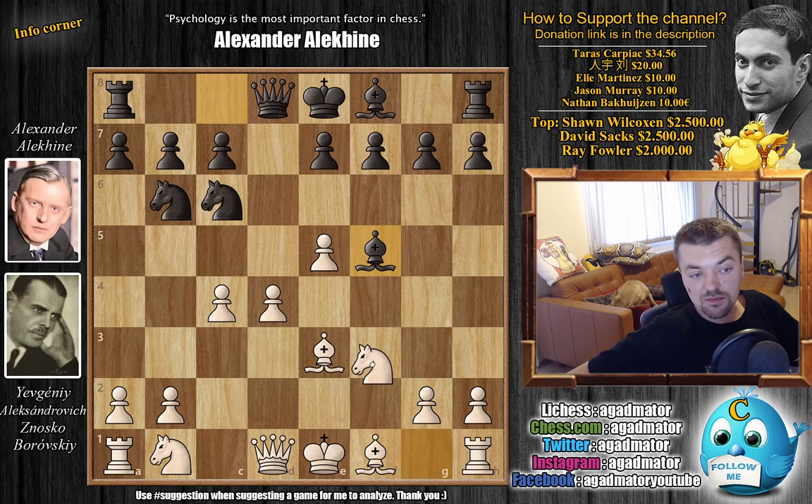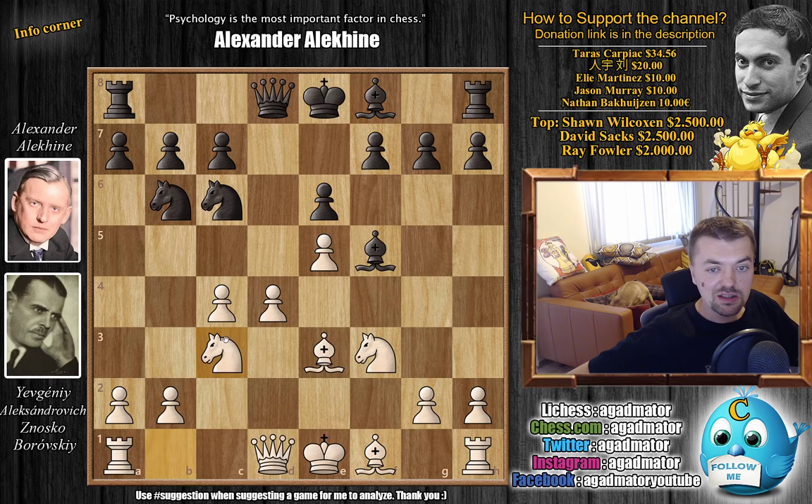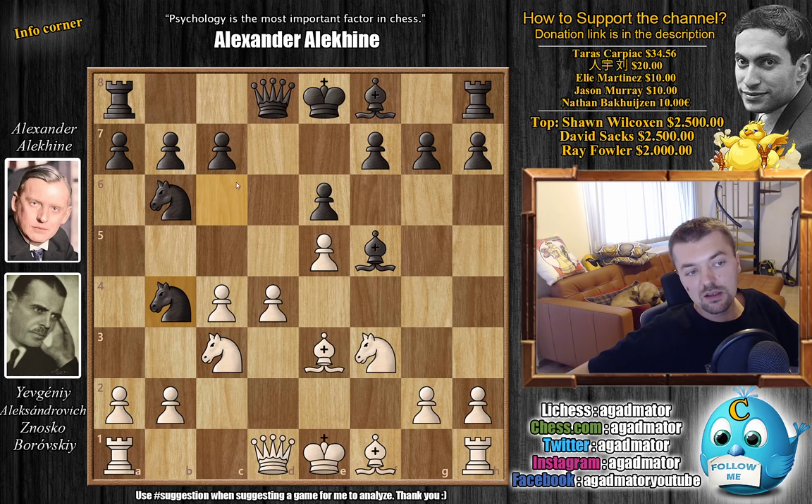White defends with bishop to e3, and now continuing development, bishop to f5 to the most active square available. Knight to f3, and then comes e6 — the bishop has been developed so you can now close up the pawn structure and prepare to develop your dark-square bishop wherever you prefer. With knight to c3, and now in modern chess — still played today in 2019 — you will see ideas like bishop to e7 or maybe bishop to g4.